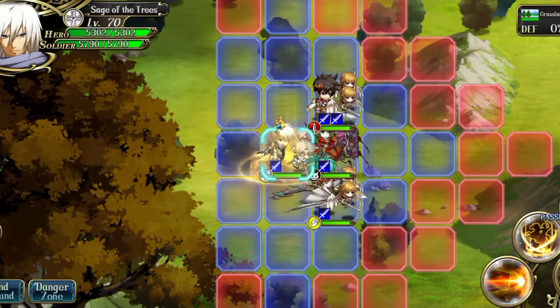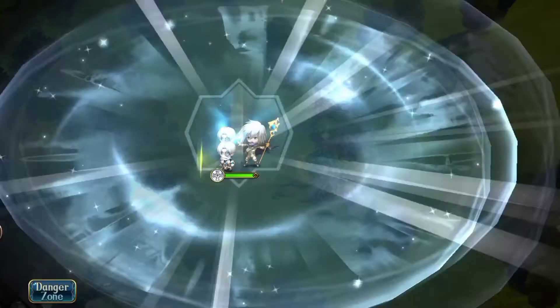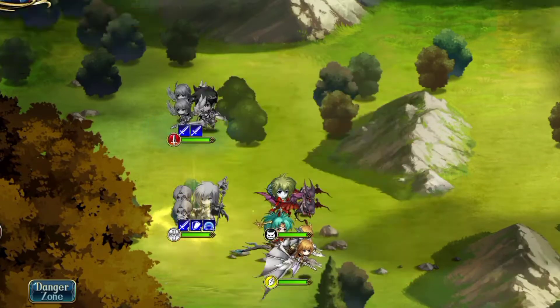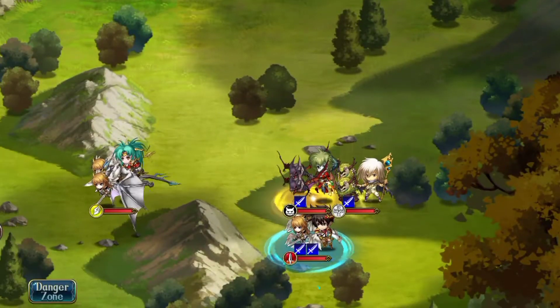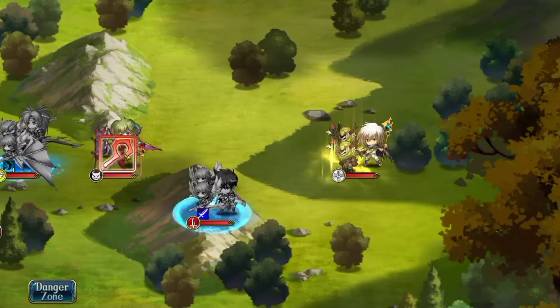What I did was I put Sage way in the back and used Divine Incarnation — his faction buff — then I placed them as far behind as I could, so they could come closer but not close enough.